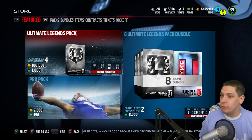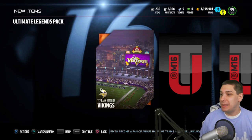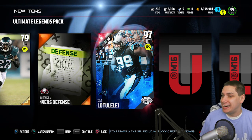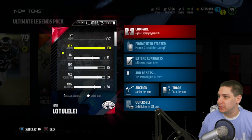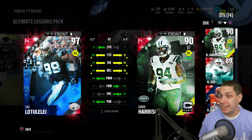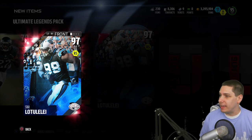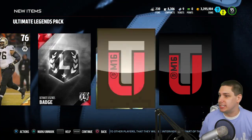We've got one more of these before we move into pro packs. What I will say is — you see me opening six of these, I would not recommend it. Right as I say that, we get a 97 Star Latulalay. 100 Strength, 99 Tackling, 99 Block Shed, 94 Power Move, 75 Speed. He's actually really beastly — I finally have a defensive tackle who's a beast. I normally start Deacon Jones as one of my two D-tackles. And we get another badge, so three badges out of three packs.